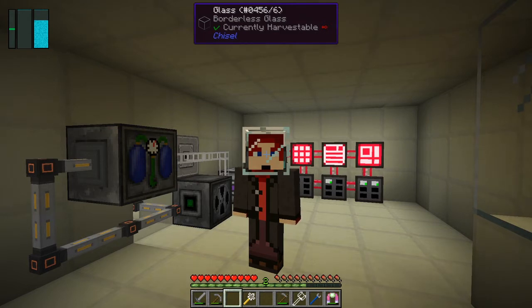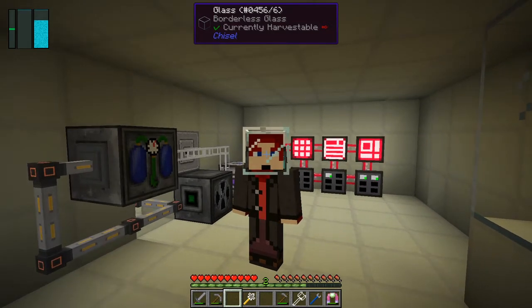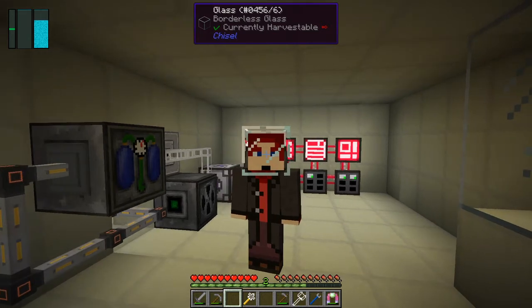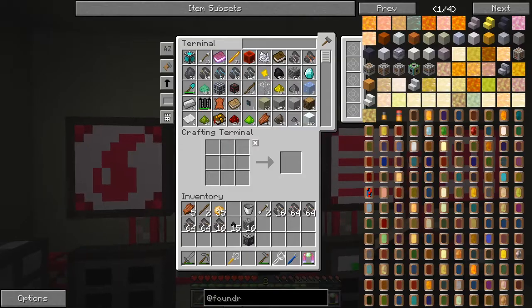Hello everybody and welcome once again to Galactic Science 2. At the end of the last episode we made a machine frame, and between times I've been smelting down some of those broken iron to get some nuggets, and then I've just made those nuggets into proper iron. Let's have a look at what we've got here — let's make iron ingots, as proper iron is what I meant to say.